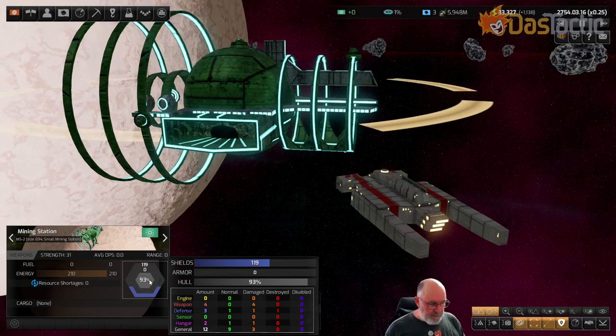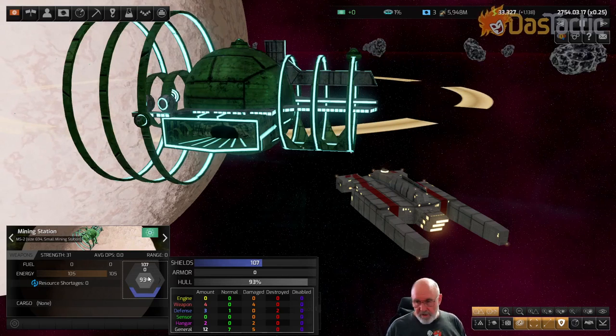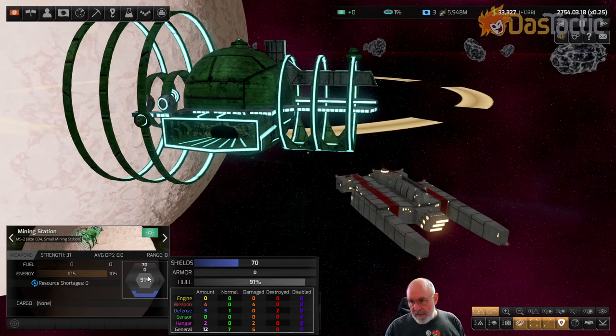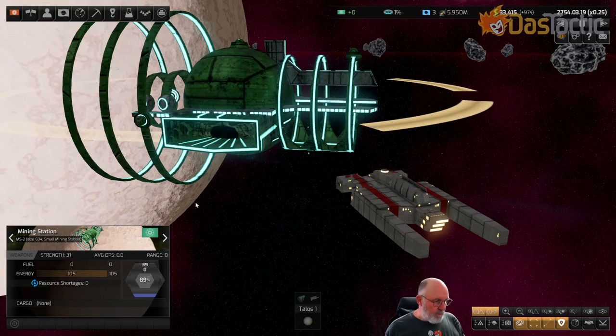Eventually we're going to take out the shield generators and then it'll drop dramatically. Rail guns are fantastic at bypassing shields - that's what they do. But there are some caveats: you want rail guns that can do a lot of damage, so you want at least mediums. If you can get a heavy rail gun, they're really awesome - they're the next tech level up.